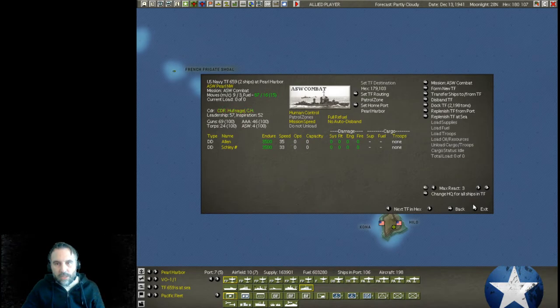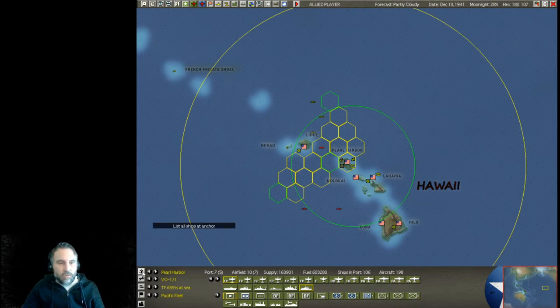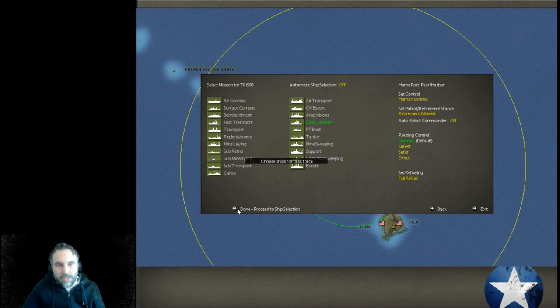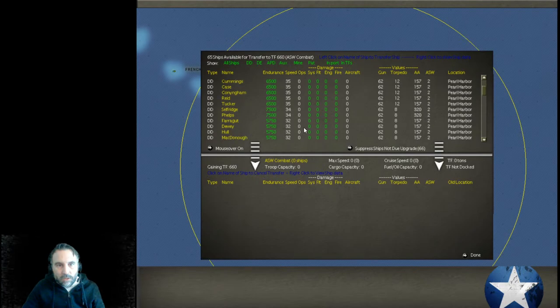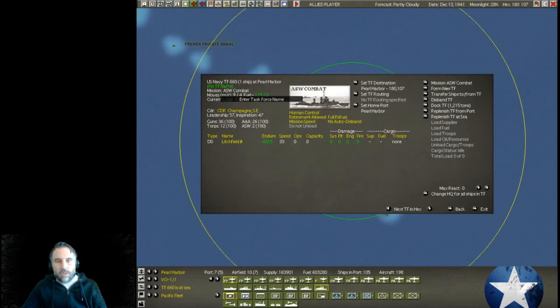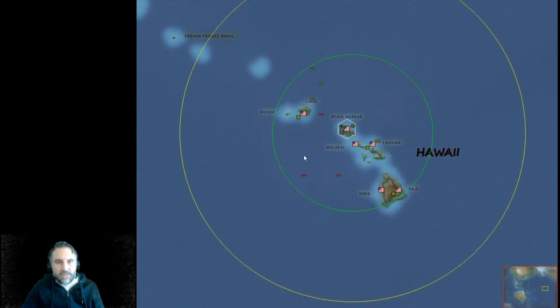Now let's find — I think we're out of the really bad ones. We do have the Lichfield, which does not have much endurance, and we've got a bunch of these at 5,750. We're going to use all of these up to where we get to the Phelps, because once we get to the Phelps these become better ships. So let's do the Lichfield by itself. We'll call this one ASW Hawaii because it's really moving around all the islands here.